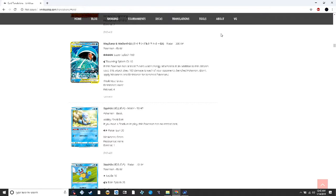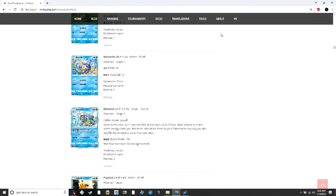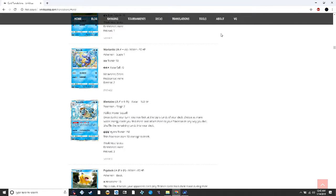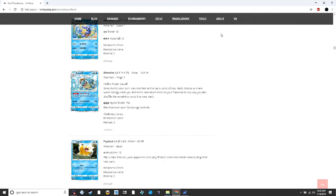Blastoise's ability lets you look at the top six cards of your deck, choose as many water energy cards as you find, attach them to your Pokémon in any way you like, and shuffle the remaining cards back. This is pretty interesting if you play a lot of water energy in standard. I can see this being part of a successful water deck. In Expanded I still think the old Archie's Blastoise is better with Deluge.